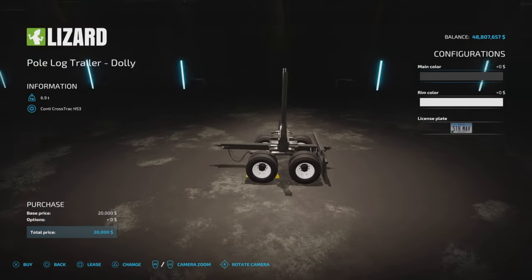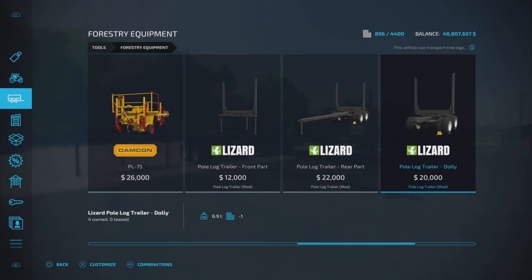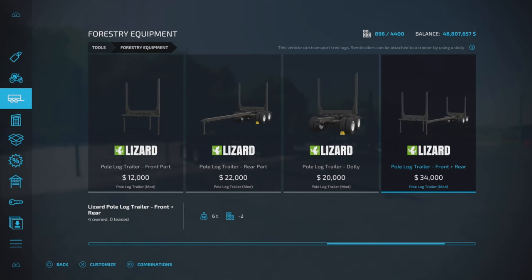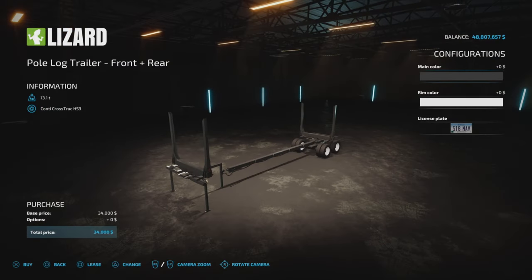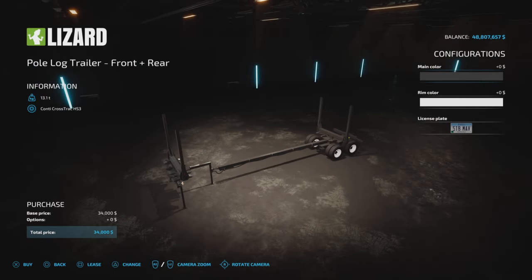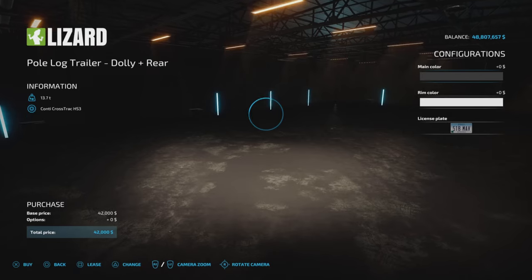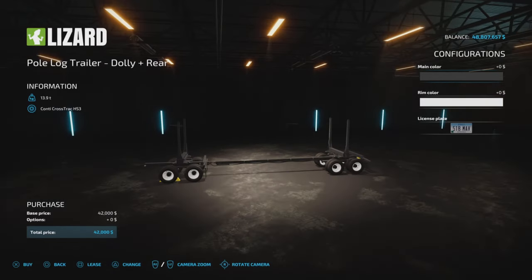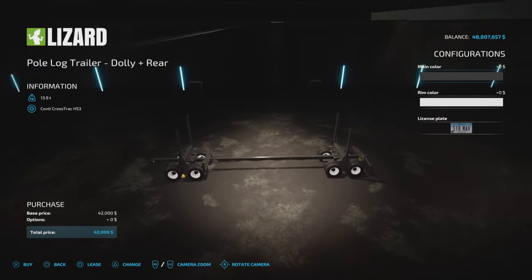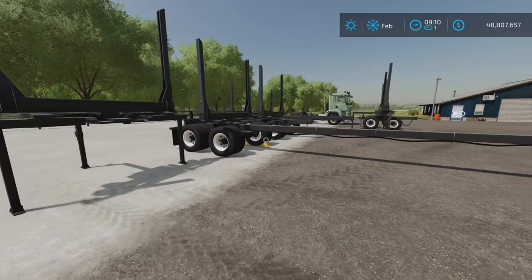Then we have a dolly, which would be the front part of a trailer. You can see how things are fitting together — we have a front and rear. If you want them all, get them all at once. There's a front and rear part together, or if you want a pole log dolly and rear, you get the dolly and a rear part, so they're somewhat interchangeable.